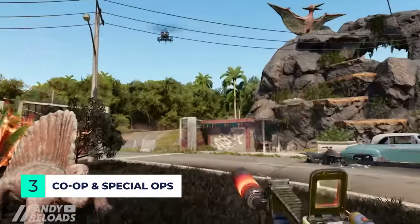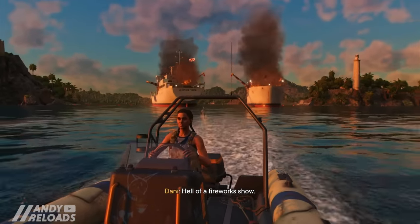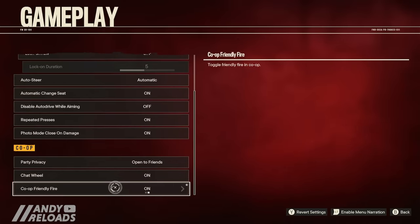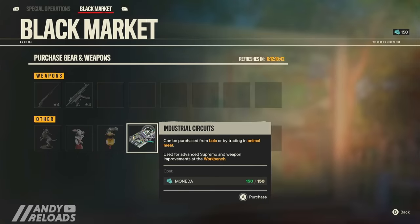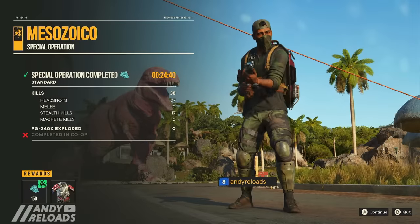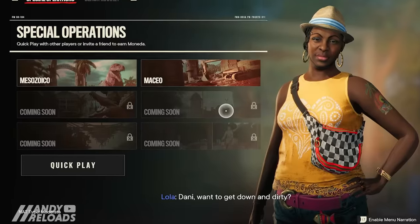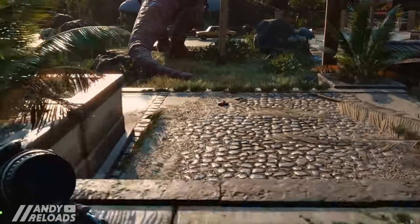One of the coolest features is co-op — you can play the whole story campaign with a friend. Both players must finish the tutorial island and pick up the Supremo backpack from Juan first, then join each other's session from the top right corner of the screen. Friendly fire can be toggled in settings. Special operations are available at each guerrilla camp via Lola the taxi driver, who also runs a daily-refreshing black market shop where you spend Magenta currency for unique rewards. Ubisoft plans to release new special operations weekly.